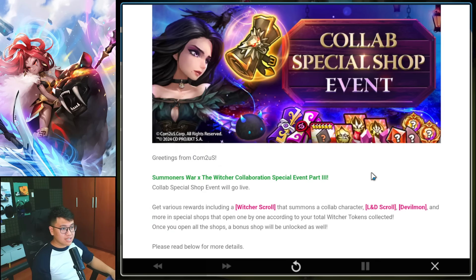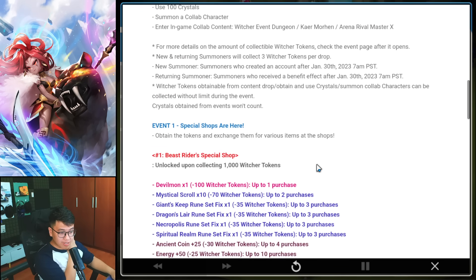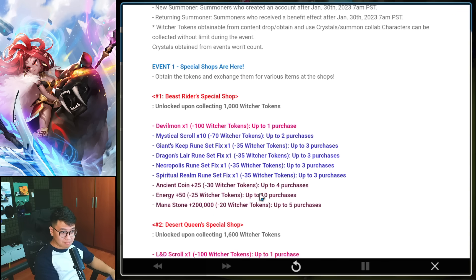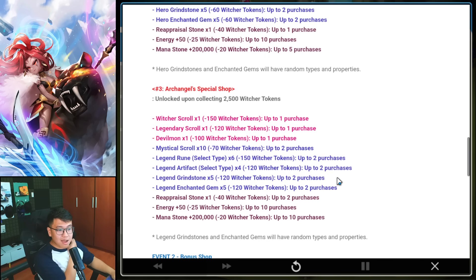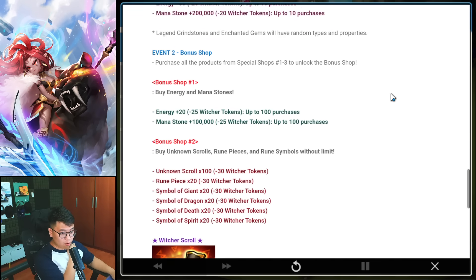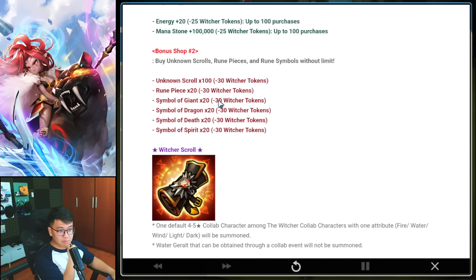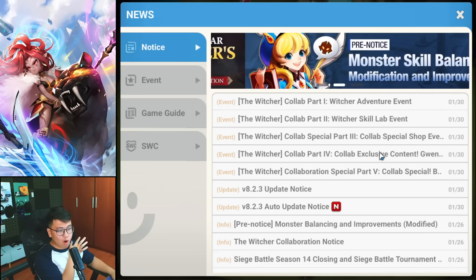Part 3 is the collab special shop event. You unlock the shop and exchange tokens for things: Devilmon, Eldi Scroll, Witcher Scroll, Legendary Scroll, and more Devilmon and other stuff — including Legendary Runes with unknown stats. The bonus shop has Rune Pieces and Unknown Scrolls. Overall, Part 3 is all about scrolls.